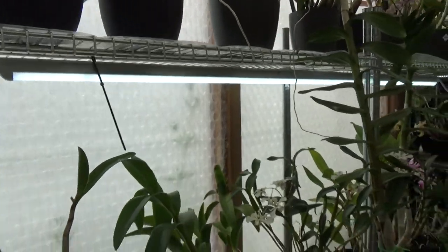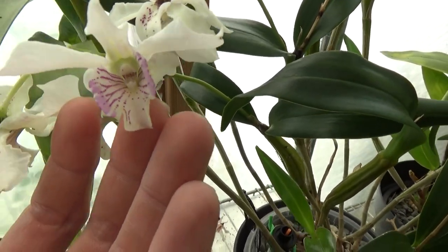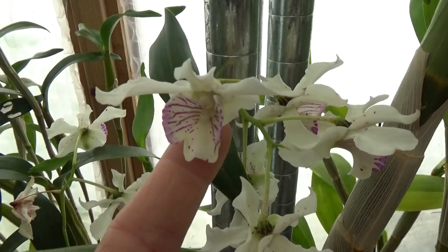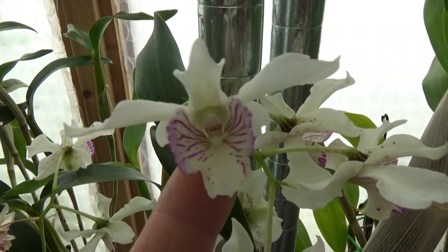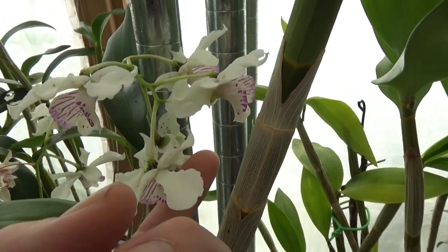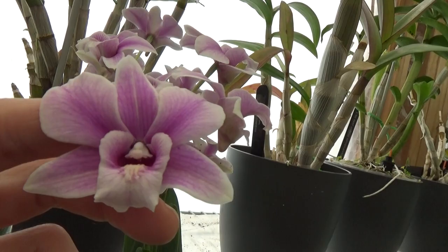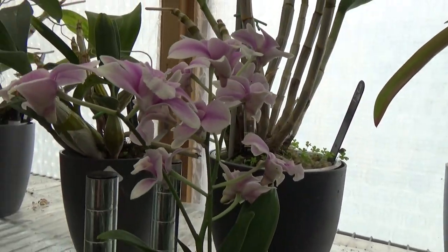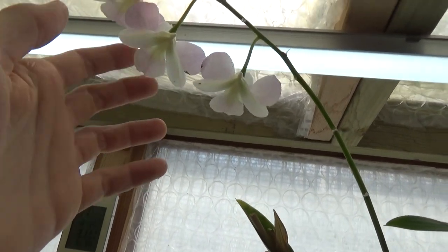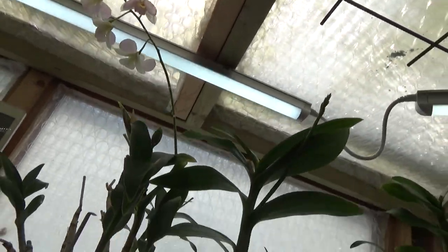So let's go over here. We are now in the Dendrobium section. We still have the Nora Tokenata — I did repot it but it's still beautiful in bloom and the new growths are growing. It kept on blooming, luckily. Then Spring Eclipse — it's Dendrobium Phalaenopsis still in bloom. Not a very big spike because when it started these spikes it was fairly cold, and these do not like the cold. This one is still in bloom but not for much longer, I think.